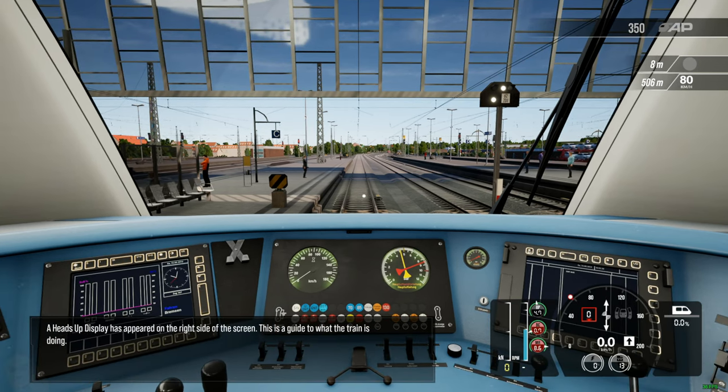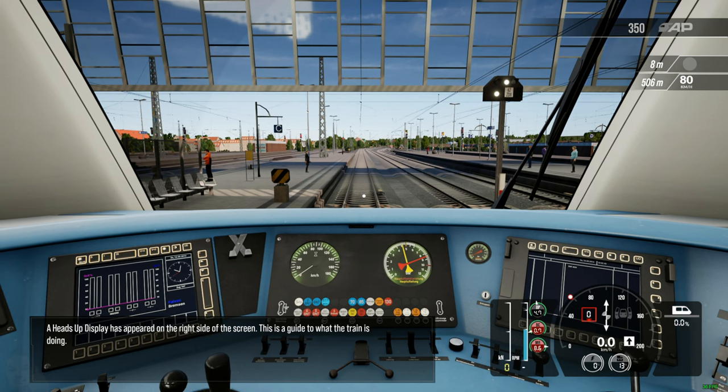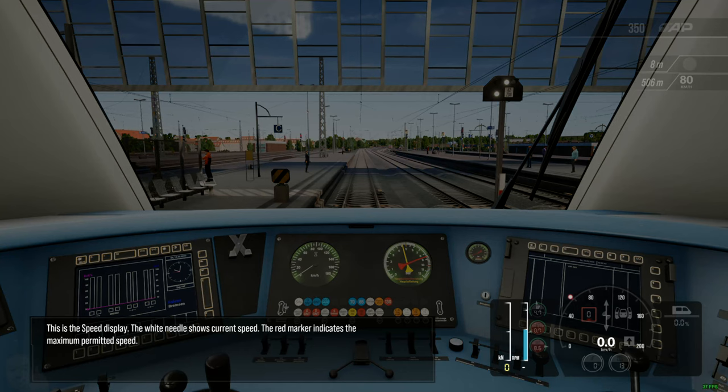A heads-up display has appeared on the right-hand side of the screen. This is a guide to what the train is doing. This is the speed display. The white needle shows current speed and the red marker indicates the maximum permitted speed.